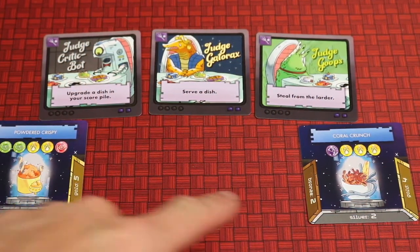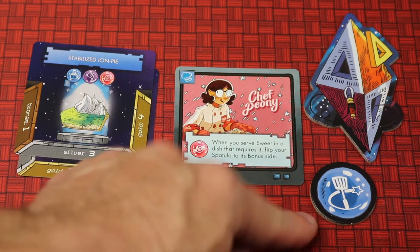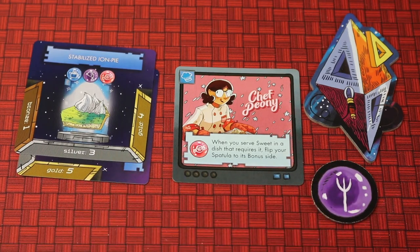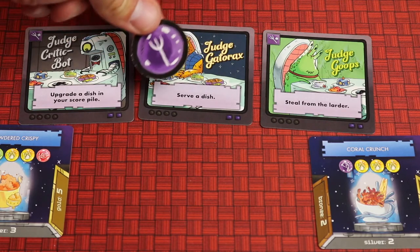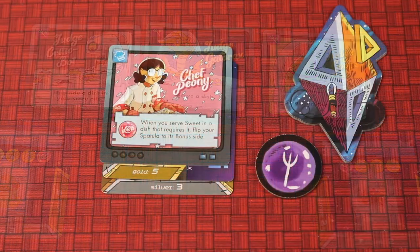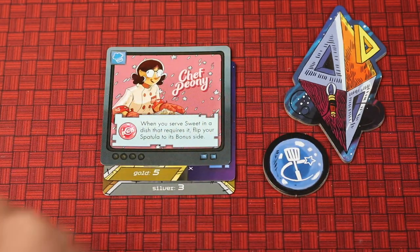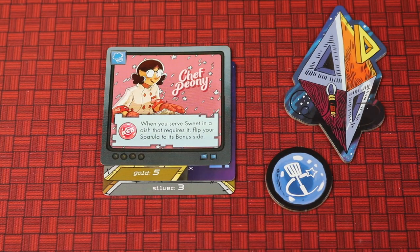Don't refill any cards yet after serving multiple dishes in one turn. Let's talk about chef abilities — our chef has 'sweetness,' meaning when you serve a dish with sweet ingredients, you flip your spatula token to the bonus side. On a future turn, you can flip it back to enact any judge's ability. You cannot flip and use the token on the same turn in any order — you must flip it one turn and use it the next.